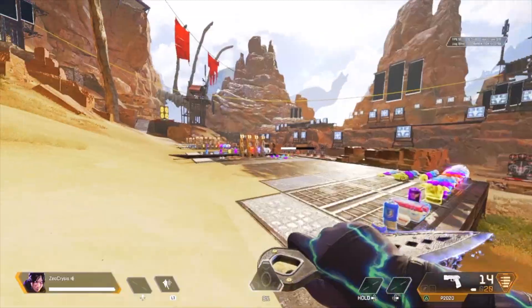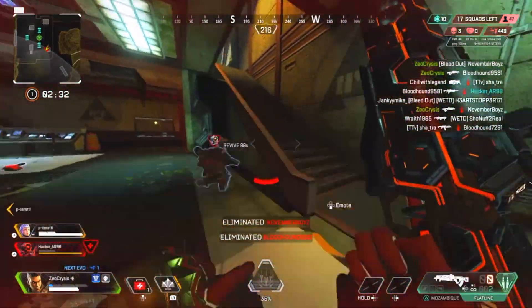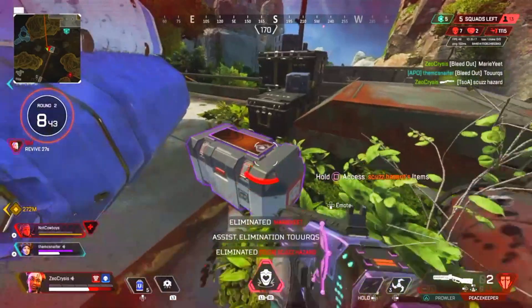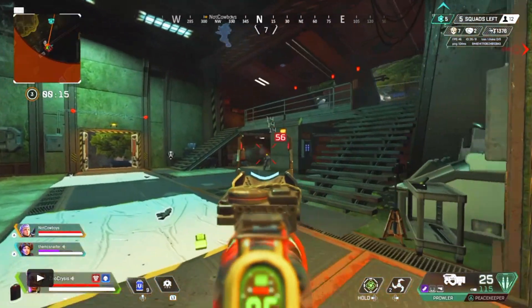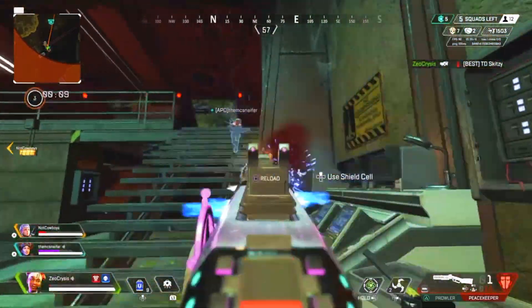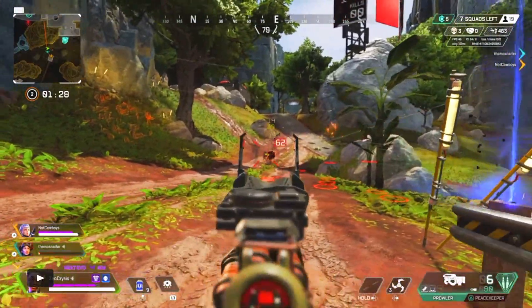The next idea is being able to alternate your heirloom between different hands — left or right. There are some people who are left-handed and some who are right, and sometimes you just feel better seeing it on one side of the screen. It's such a small thing, but it would take animation work. Still, it would be a really fun implementation and I feel like that would be pretty awesome.